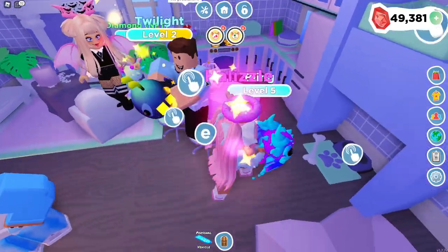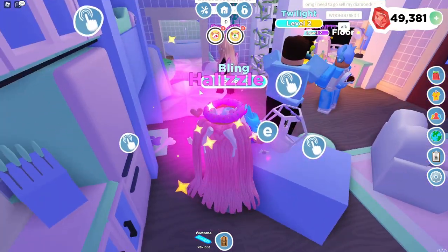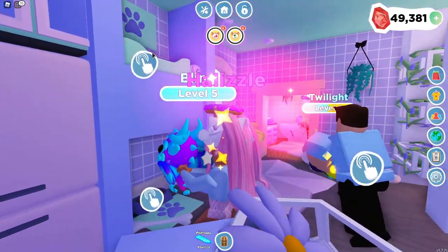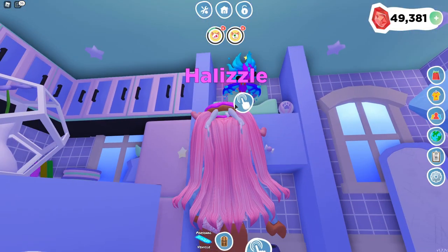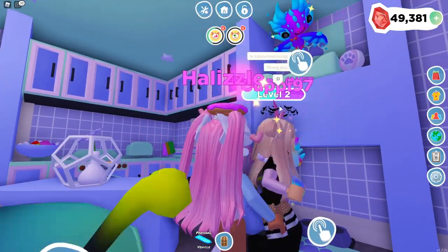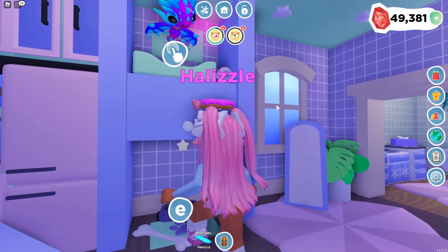Cuppy actually has hers right here named Diamond. It is so cute and I love the pastel colors on it. So we are going to do this — we're going to put Bling to bed right here and he's going to be maxed out. We also have a few fans in the server as well, which is pretty exciting.